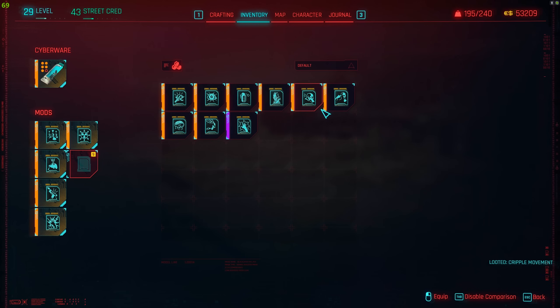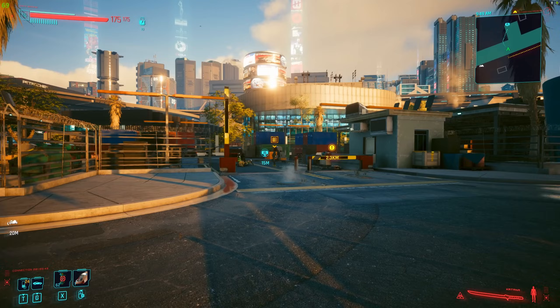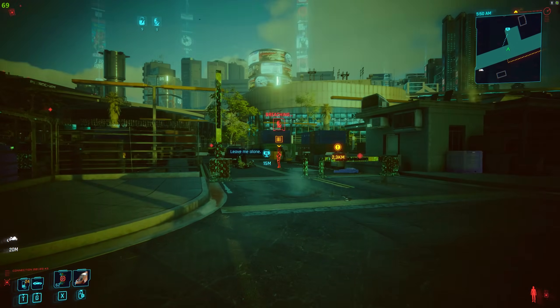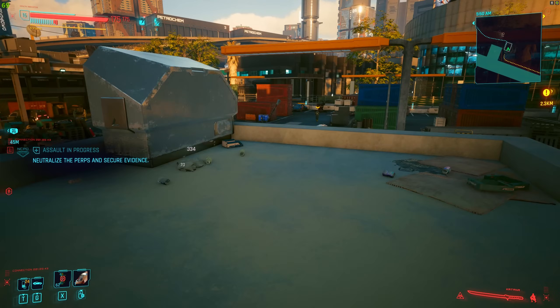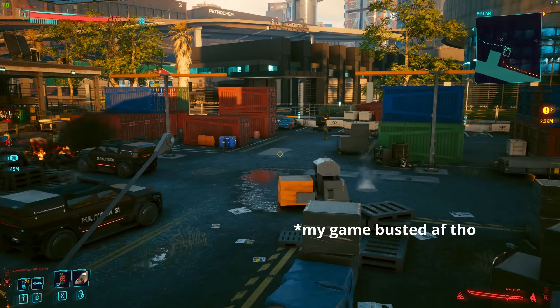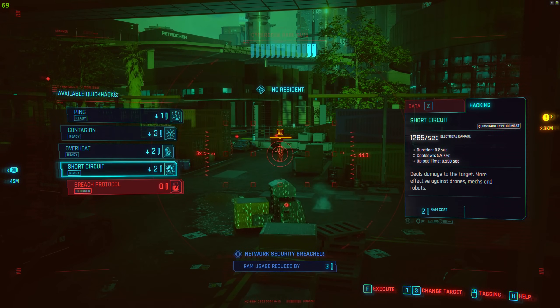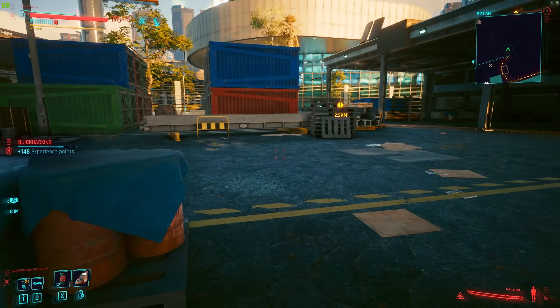If you want to max out your deck with all the quick hacks you can get, there's a nice spot in the City Center with multiple access points — actually in the same spot where the gig Serial Suicide takes place. Just keep in mind that Datamine Virtuoso doesn't work in everybody's game. For me it's bugged — access points just don't drop quick hacks at all regardless of the perk. Make sure to check, because if it works for you, there's a way to become much more powerful much sooner.